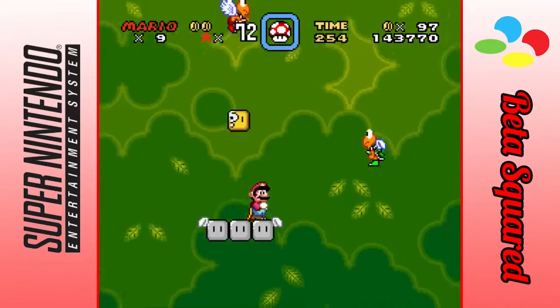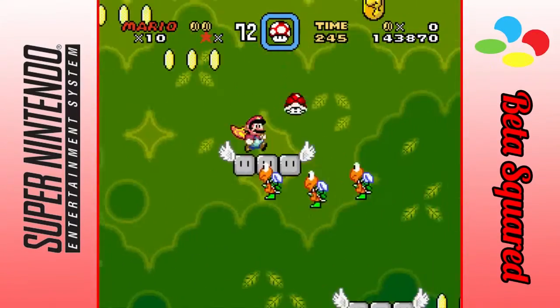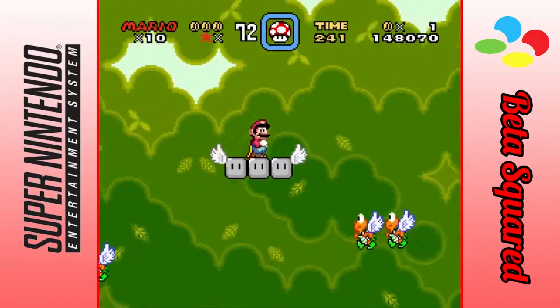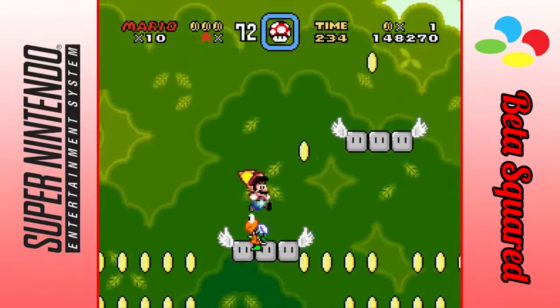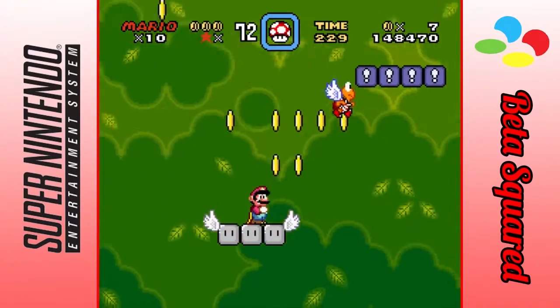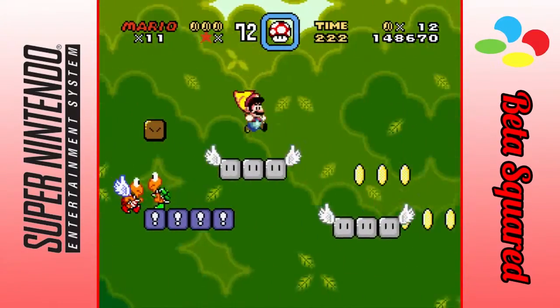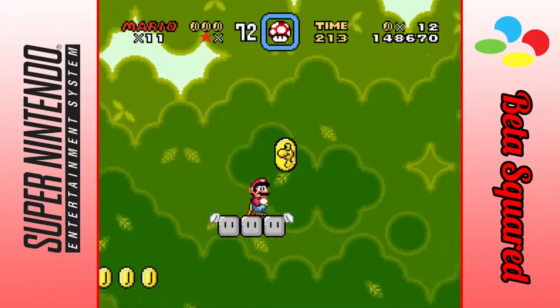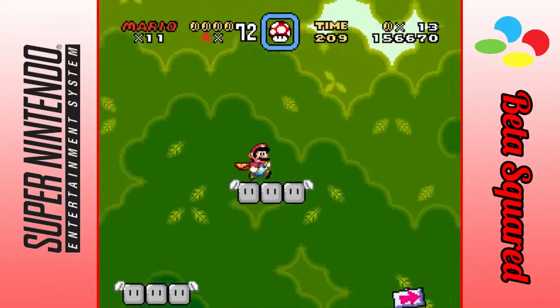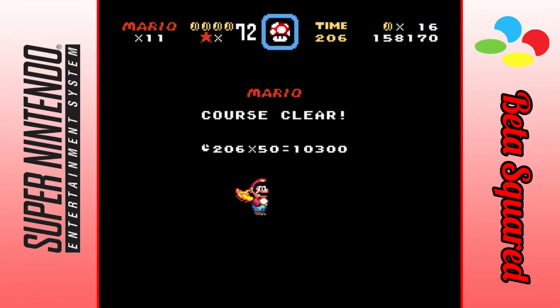Most people didn't know about that secret exit until the GBA remake, because if you hit Select in the GBA remake it would show you the number of secret exits and how many star coins you've collected in that level, or if you've collected all of them. I don't think I needed that blue switch. Very boring — but it's done.